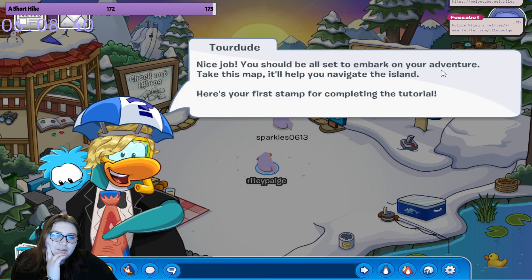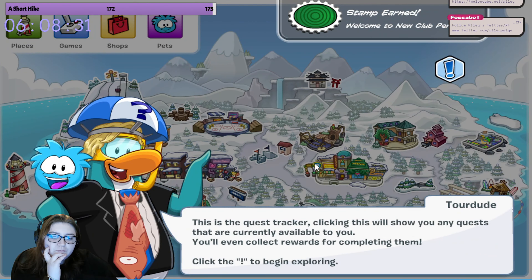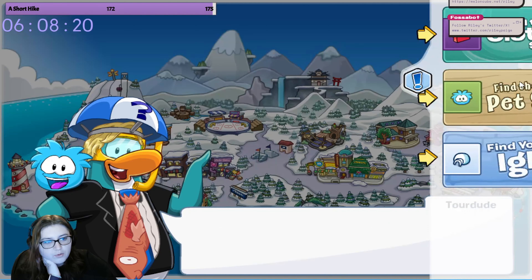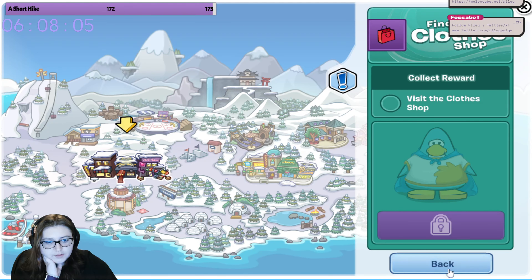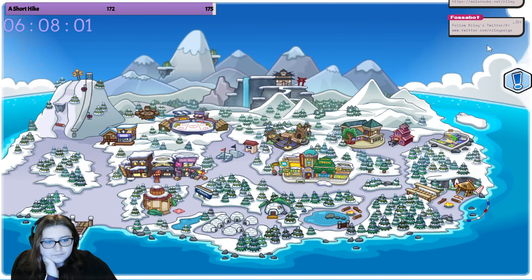You should be all set to embark on your adventure. Take this map - it'll help you navigate the island. Use your first stamp for completing this tutorial. This is the Quest Trapper - clicking this will show you any quests currently available to you. It will earn Club Rewards for completing them. Click the exclamation point to begin exploring. Find the clothes shop, find the pet shop, and find your igloo. I can do that.